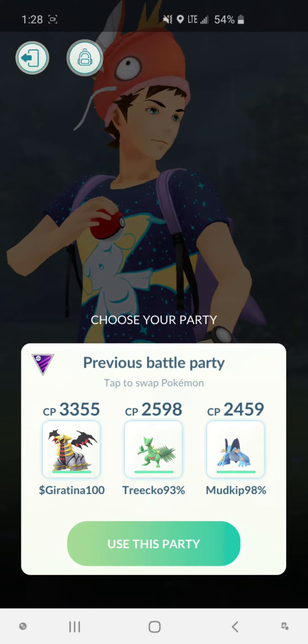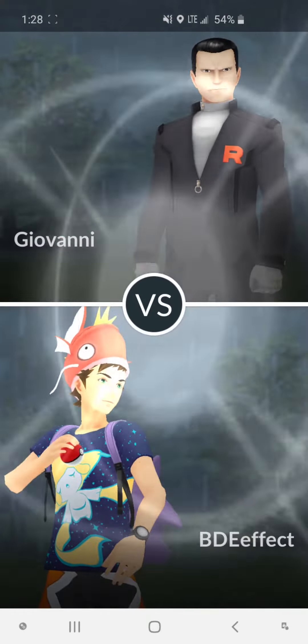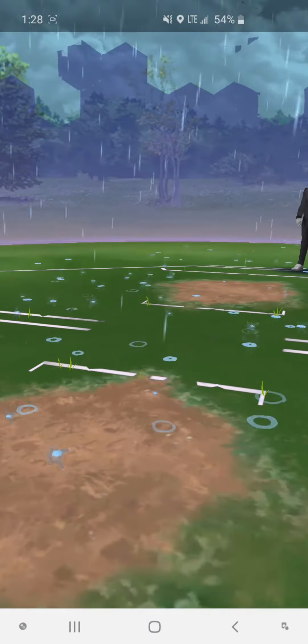Hey guys, Trapches here again, and this time we're fighting Giovanni and his Shadow Entei. I like to use my Giratina, mostly for all my fights, just because of his moveset.